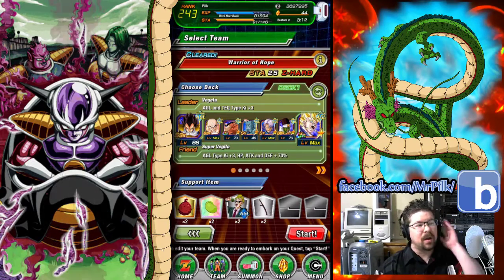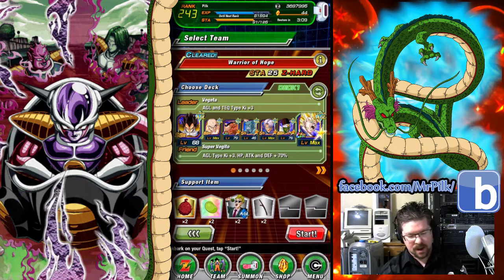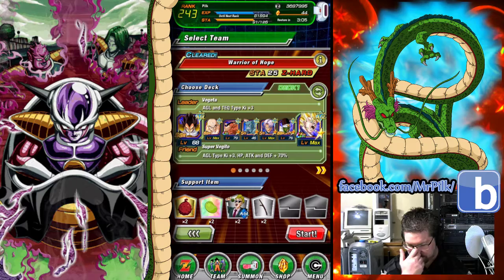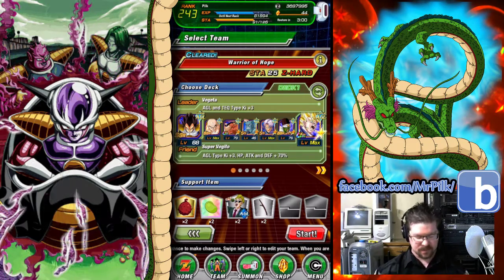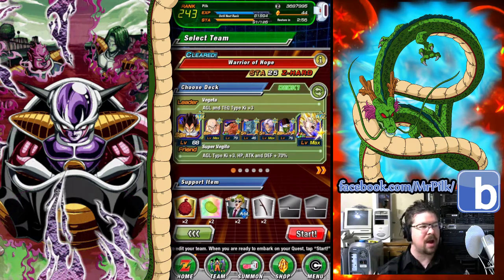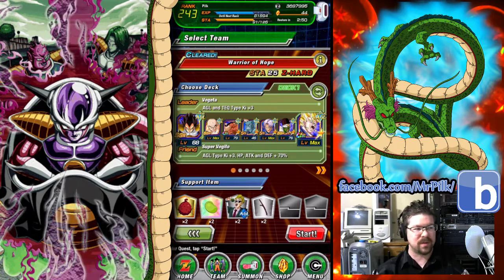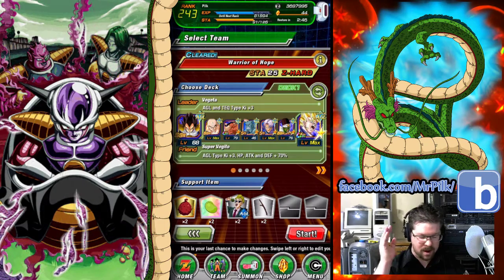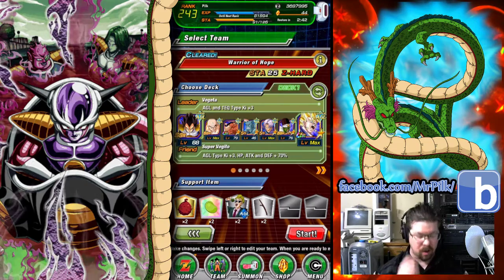What it is guys, it's your old boy Pilt coming at you with our new semi-weekly Super Strike videos. Today we are running the strength types and since I already have Tao Pai Pai all the way up to SA 15, we're going to slowly work on Trunks. We'll talk about why at the end, so stick with me. I'm going to quickly go over our team and we're going to go into an actual metal event, something I haven't done in a long time.